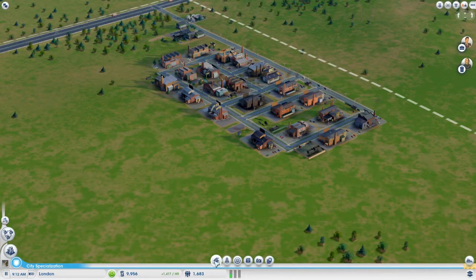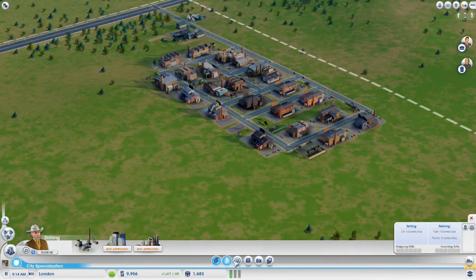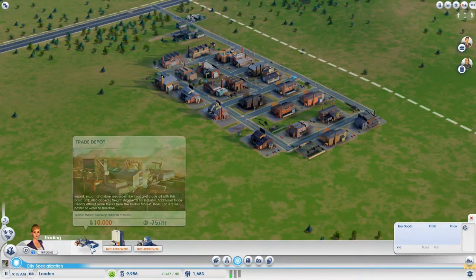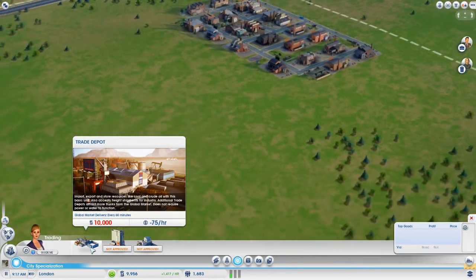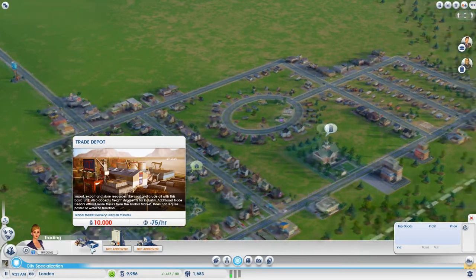To do that we need to go to City Specialization. Where's the trade depot? There we go. So we need 10,000, and this will allow us to import and export and store resources like coal, crude oil and all that kind of stuff.